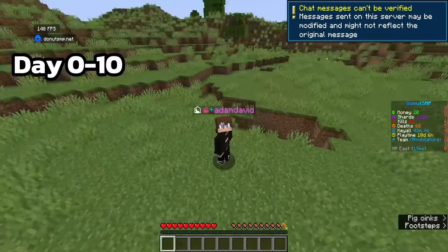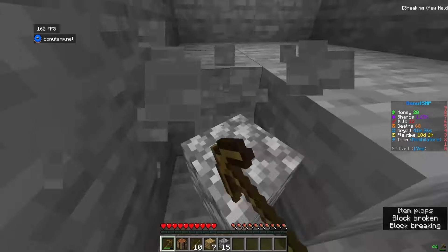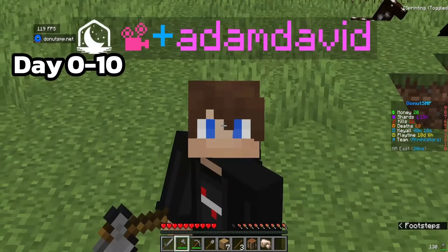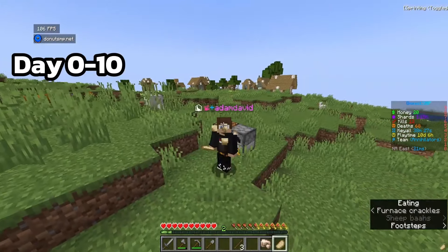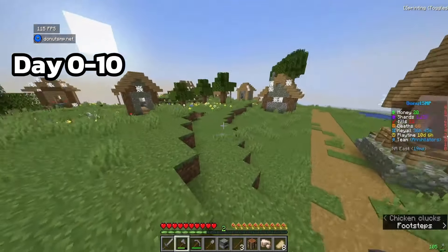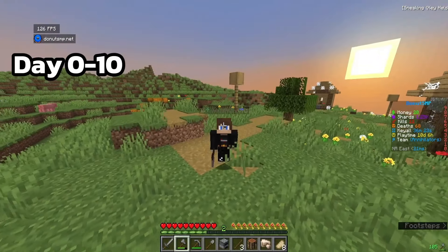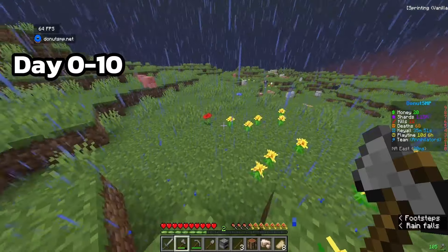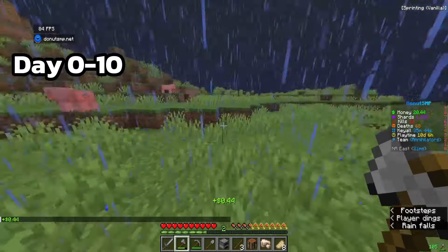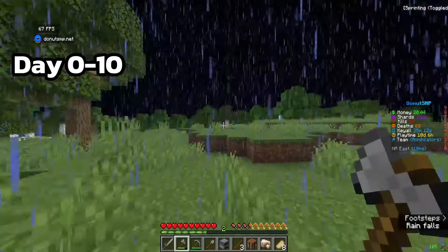First let's RTP - we got a spawn over here, let's get the essentials and some food. We actually got an abandoned village here, that's pretty rare, but there's no loot and nothing really useful. I'm gonna RTP somewhere else. I found a new place and tested out different money-making methods - pork chops sell for 44 cents, yeah, not the best.